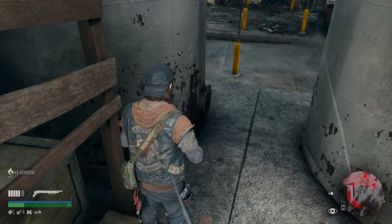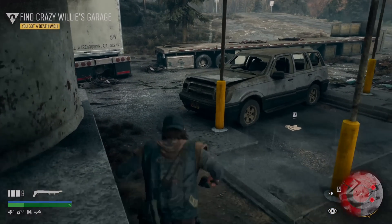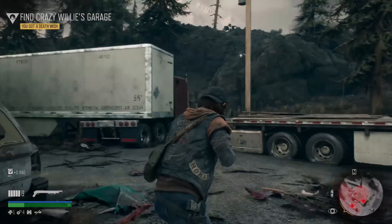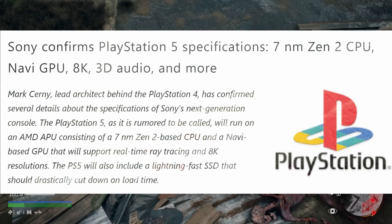We all pretty much know that the PlayStation 5 is coming out in 2020 and Sony recently announced that it will not be in the next 12 months, so all signs point to a fall release date. We don't really know too much about the specifications. We know that it's going to be running a Zen 2 CPU with 8 cores pretty much clocked at 3.2 gigahertz.